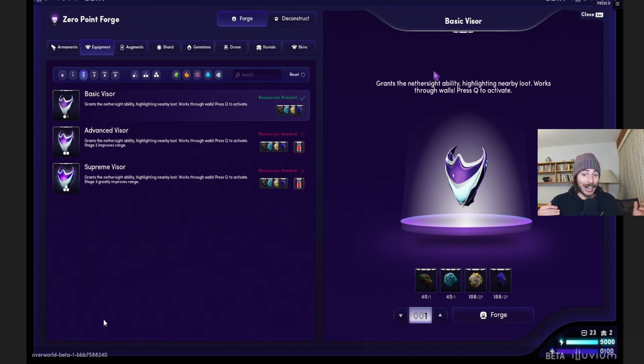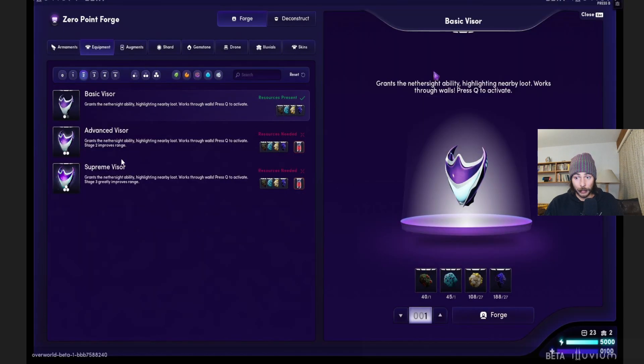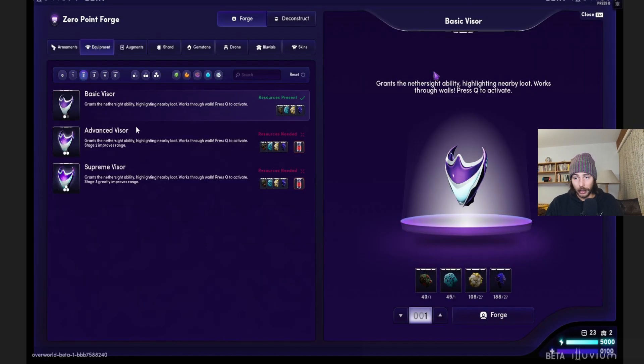The last thing to look at is the visor, currently listed as tier two equipment, but here we're using tier four and tier three materials — those four right here. This doesn't change our premise much: the tiers go up in importance, except tier zero which is very important but you cap out at some point.